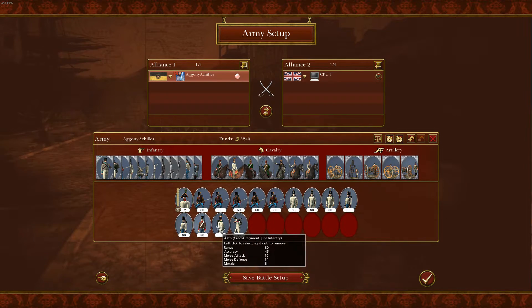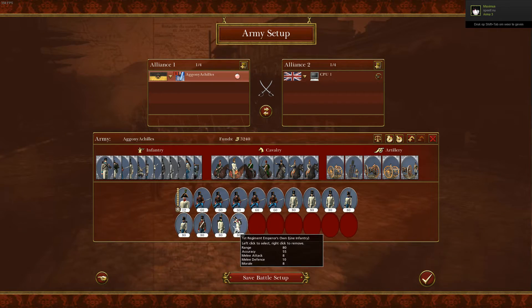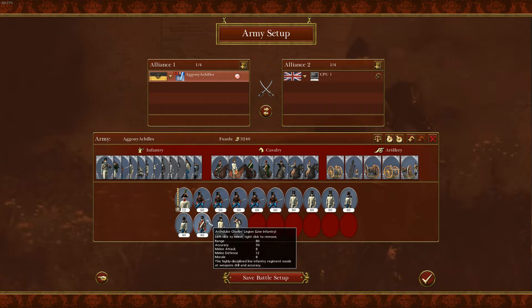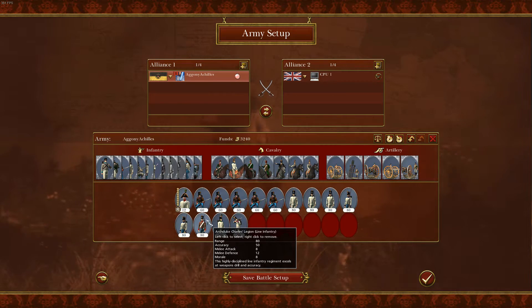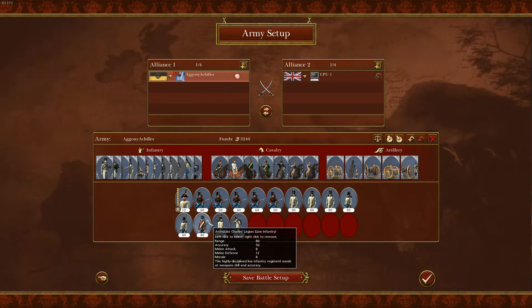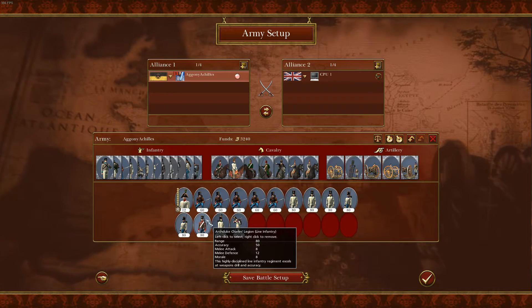These come with the DLC, so you need a DLC pack. I think there are 3 DLC packs for Napoleon Total War that give you additional units. There are two packs that just give you additional units, and there is one pack — the Peninsular campaign or something like that — that adds the campaign in Spain.